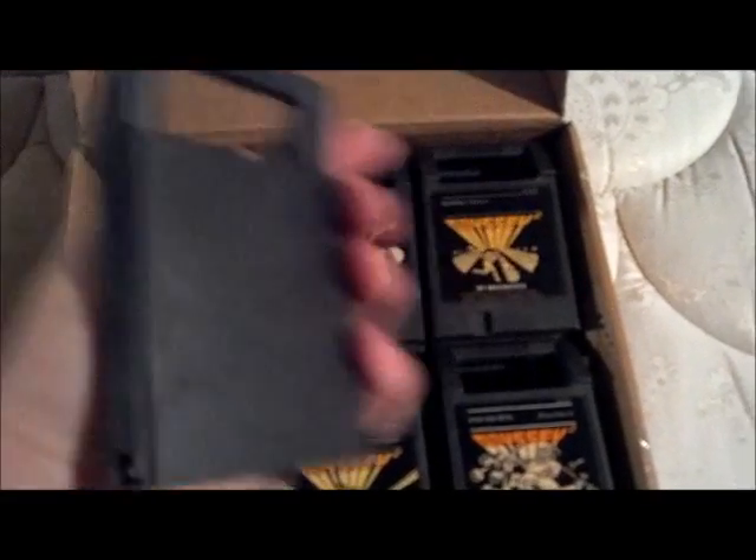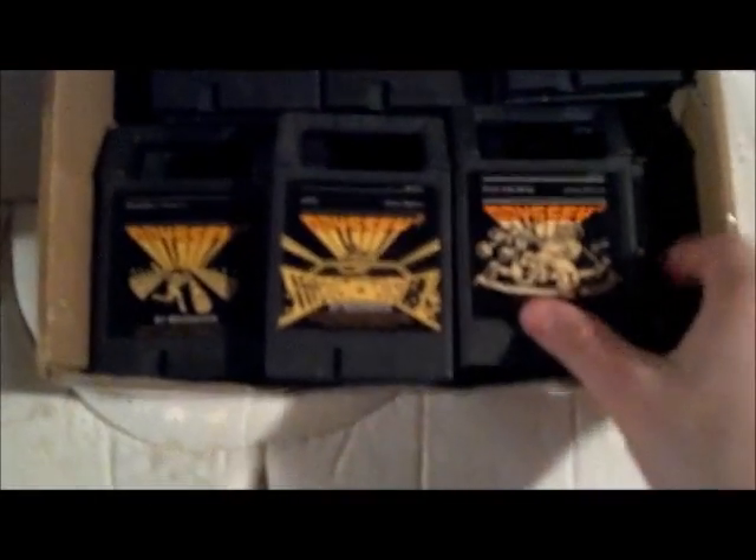It's a bunch of Odyssey 2 games, all loose. Quest for the Rings comes with the big box and the board game — I do have that, it's just in a different box. I'm really just looking to get rid of them all. If you're interested in the whole lot, send me a message and I'll tell you exactly which ones are in there. There are some more uncommon ones like Pickaxe Pete, but a lot of common ones like UFO. If anybody's interested in the Odyssey 2 lot, I'm looking to get rid of the whole thing.